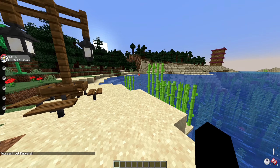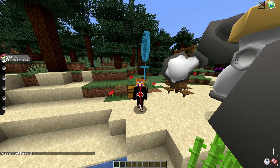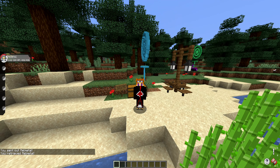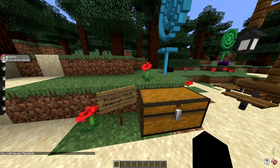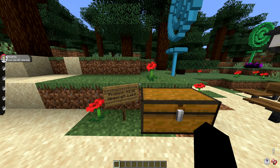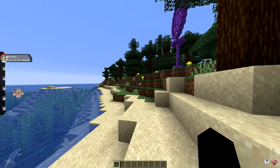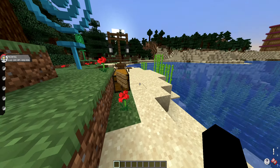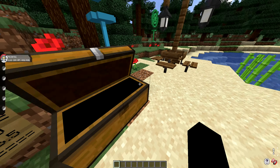If you guys have been enjoying the Pixelmon content and updates on the channel, smash the like button, subscribe if you're new, and comment down below if you're excited for this update. Unfortunately, it's not the gym update that I predicted, but this is Pixelmon version 9.0.10, and it has added Pokestops and the loot tables to go along with them. So it's not like the structures — they have immediately added items to these. We have common, rare, and legendary — three types of Pokestops that you can spin and get items from.